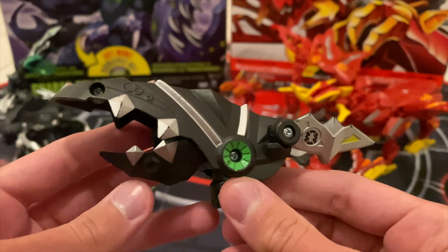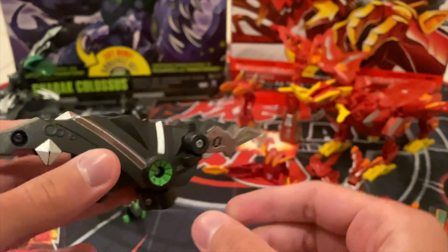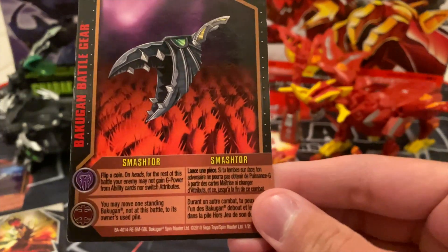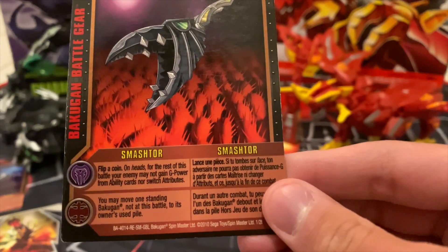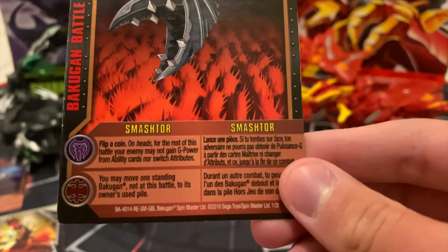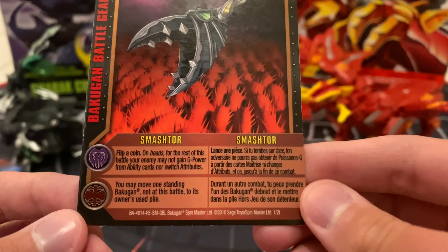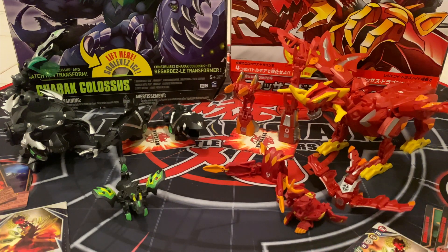The second battle gear is Smash Tor — a very cool-looking copper battle gear with a printed G power of 80 Gs. Its reference card has Darkus and Subterra effects. The Darkus effect says: flip a coin — on heads, for the rest of the battle your enemy may not gain G power from ability cards nor switch attributes. For Subterra, you may move one standing Bakugan not in this battle to the owner's used pile.